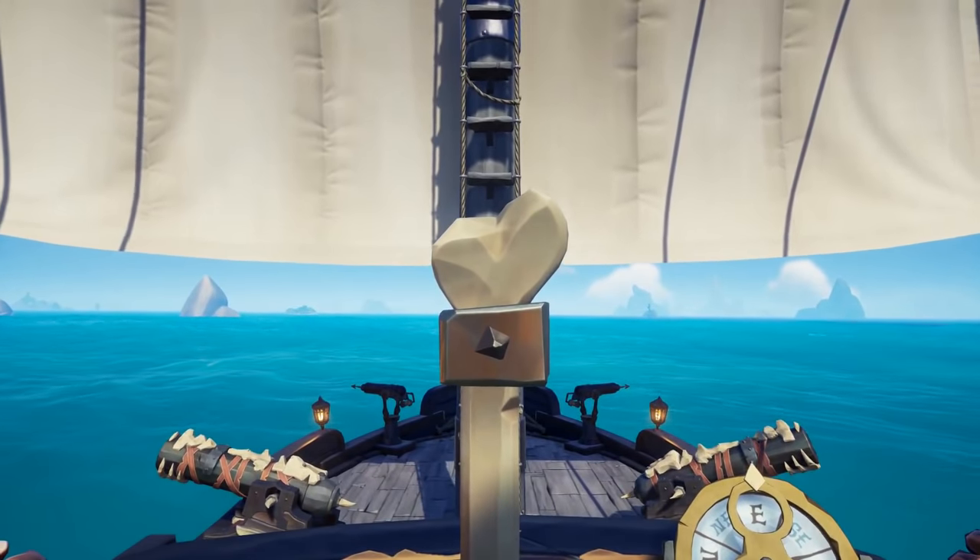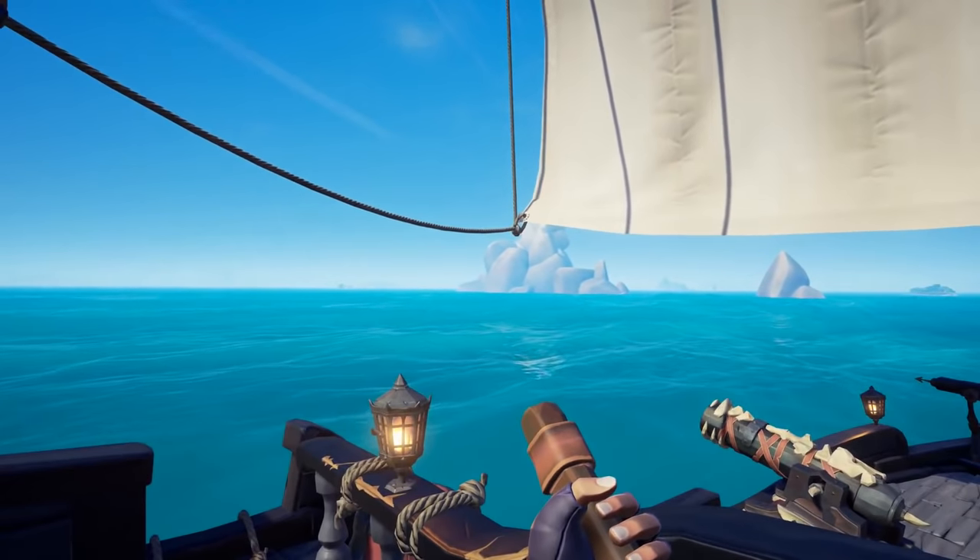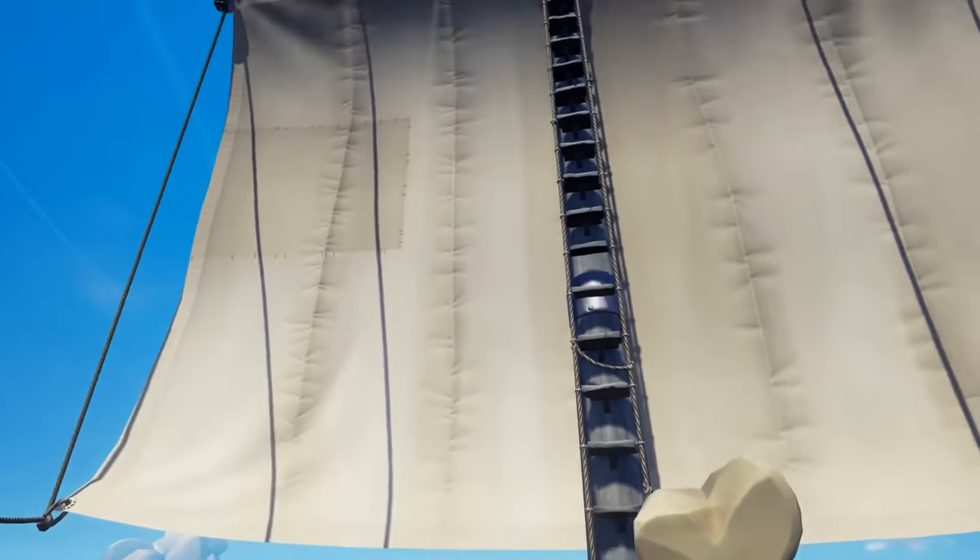The sloop is actually the fastest of all three boats when sailing directly into the wind, so if you're being chased all you have to do is turn into the wind, aim your sail forward, and no one can catch you.